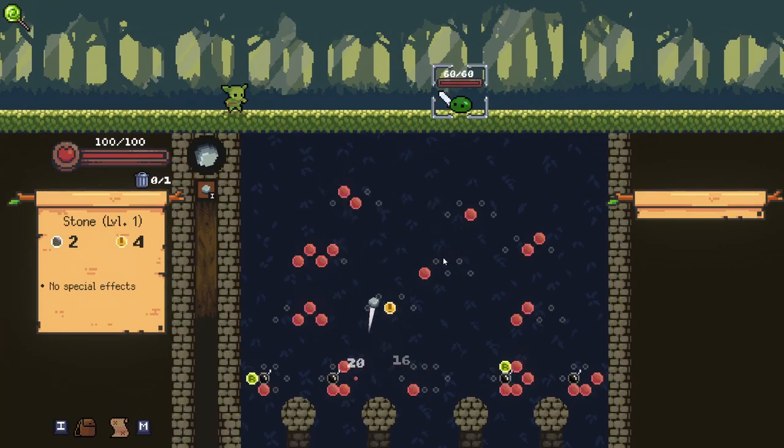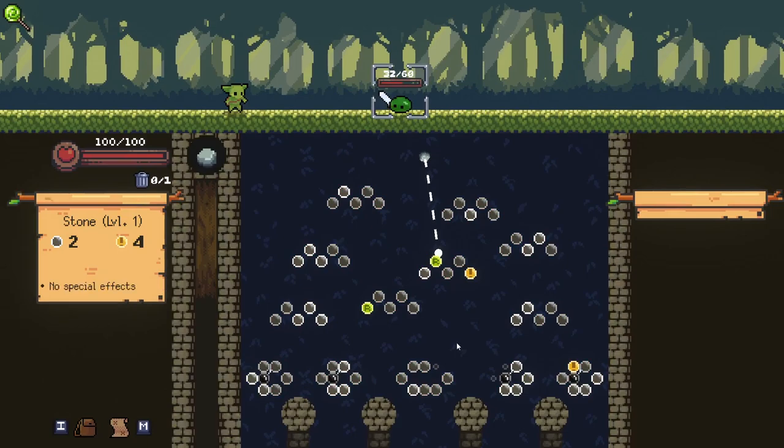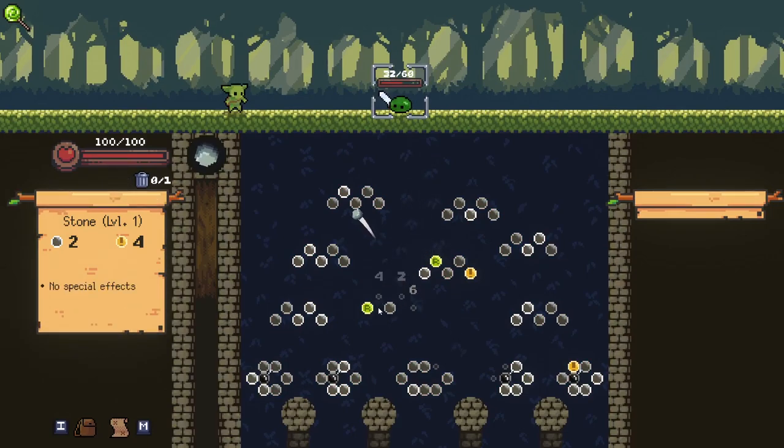We've got this guy at 60 HP still, so we kind of do need a refresh at this point. We're running out of pegs, but it's a toss-up between that and getting bombs. There you go, we got one anyways. This bomb's becoming slightly revealed here. Let's just do this for now. And we get another refresh there that kind of works out in our favour, actually.